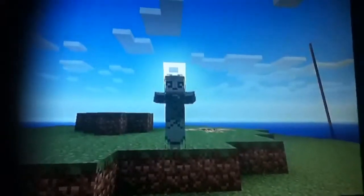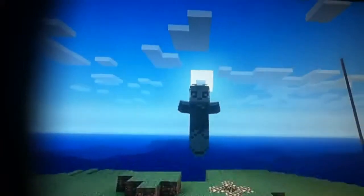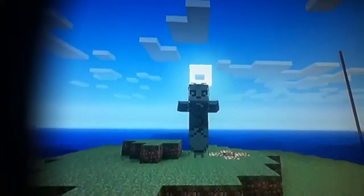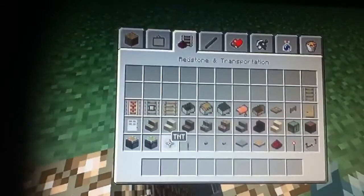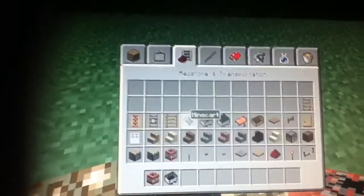Hi Youtubers, this is Minecraft Explorers 137 here and today I'm bringing you a video of a glitch. I'm going to show you what you can do on end stone — just with TNT and a Minecraft cart, you can see what's underground.